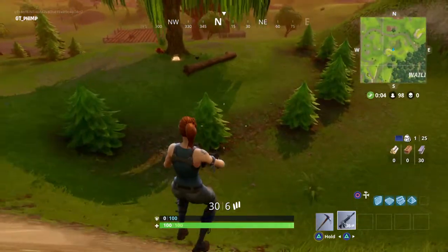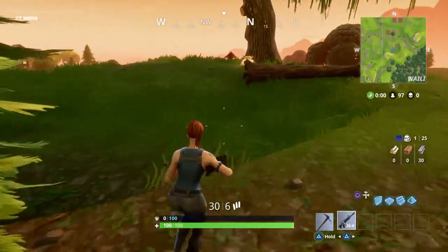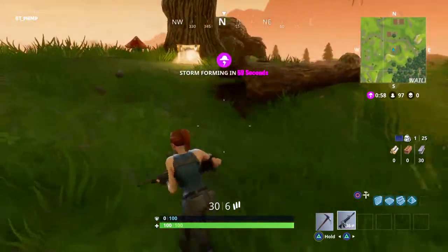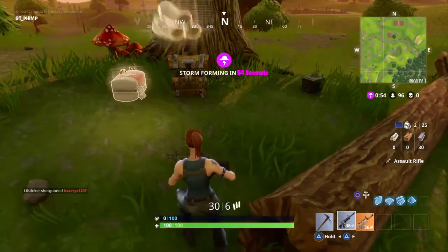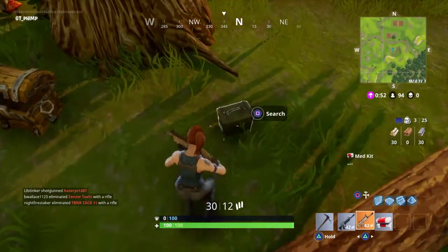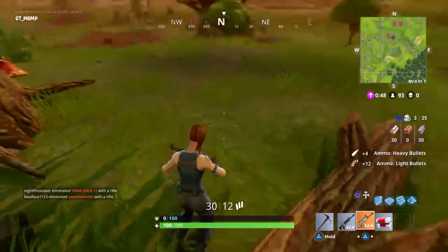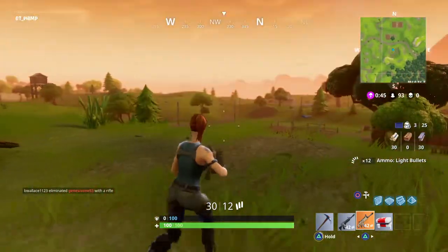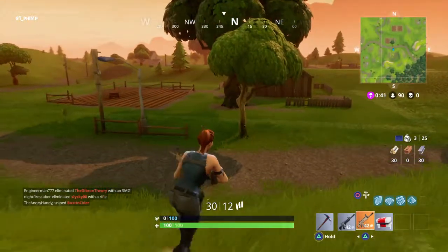Look down there. Now this is what I consider a bad run, because there's only one chest here — but sometimes there's two. So between these two chests... oh my gosh, that's a legendary assault rifle! Between these two chests, or that chest and that roof — look at this, we're locked and loaded, we're ready to go.